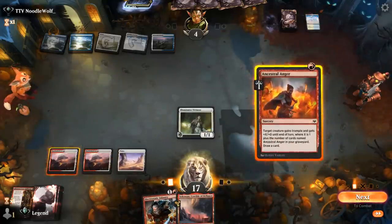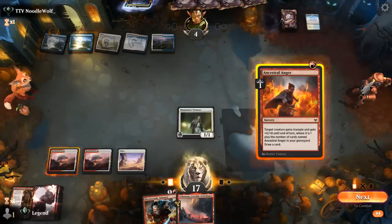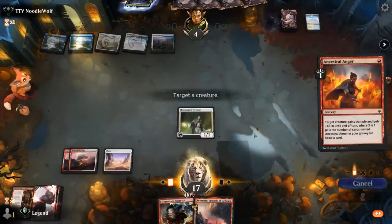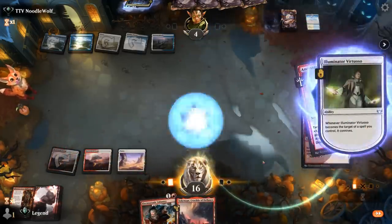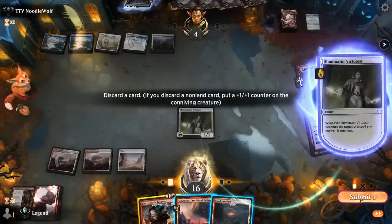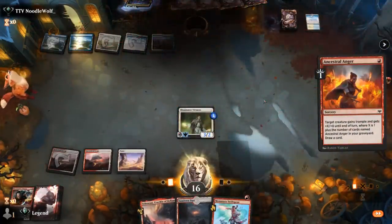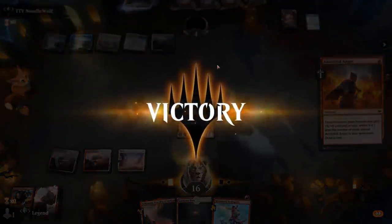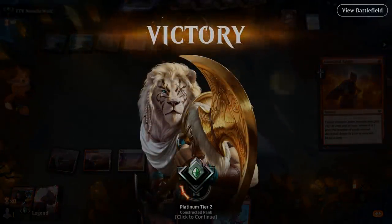Let's go for it — question is whether I want to play Infantry first, although that might be overextending into a Portal, and this could already be lethal. We might want to discard Infantry to connive. And yeah, I think that makes sense. Now we have the land for Crucible, and our opponent concedes — luckily they didn't have the reanimation spell. Although Crucible might have been a sneaky way around it anyways. On to the next one.